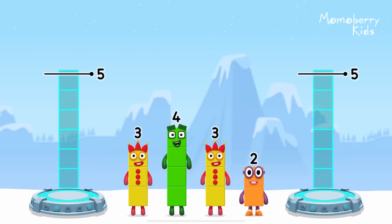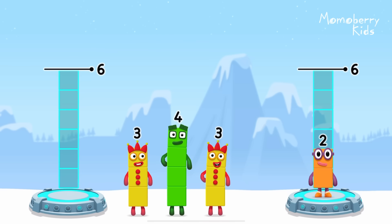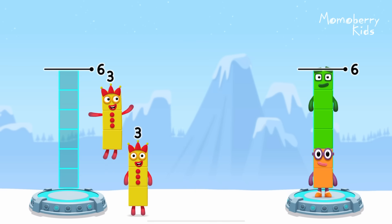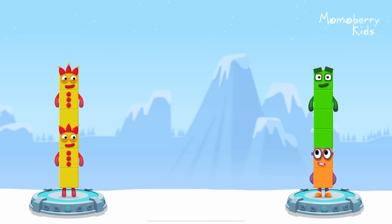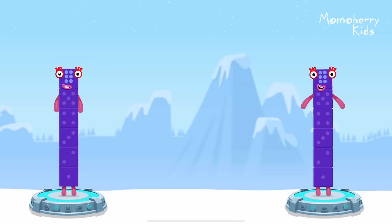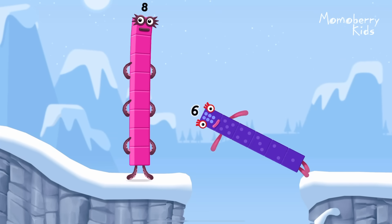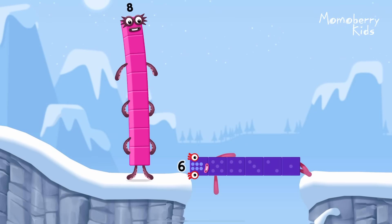Share the number blocks evenly to make 2 groups of 6! 2, 4... 3, 3... That's right! 3 plus 3 equals 6! 2 plus 4 equals 6! 6 equals 6! 6! Well done!